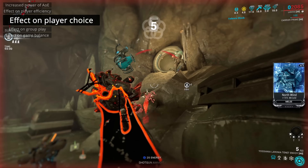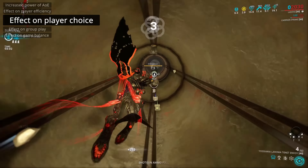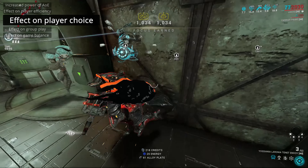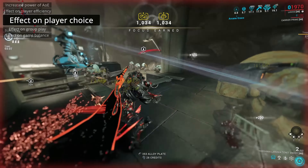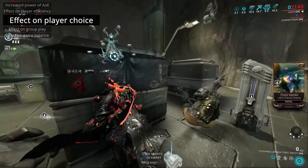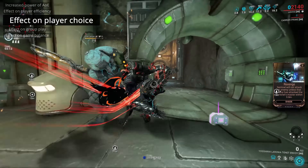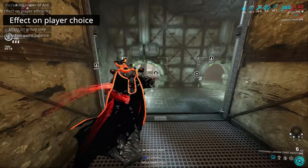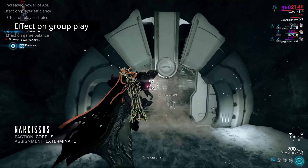Consider that. A weapon balanced for killing Heavy Gunners at the end of a sortie will be struggling with Heavy Gunners over six times as tanky on the Steel Path, and yet dominating the Heavy Gunners in a Requiem Fissure — and not even noticing the ones in a Lith or Meso Fissure. As things currently stand, a good AoE weapon will be able to kill more quickly than targeted weapons in the majority of missions, with only a couple exceptions like the Eidolons.